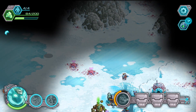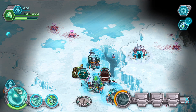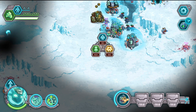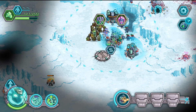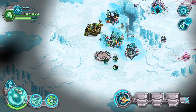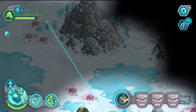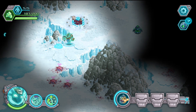Now we're gonna capture more points here — this one, this one, and this one. Then sell this and build engineers, switch to engineers, and then we can finally end this. I'm gonna go straight to their base and destroy it.